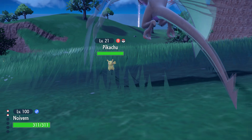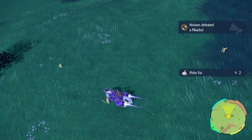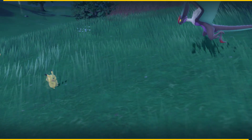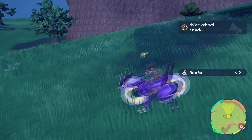However, unlike past games, running away from a wild Pokemon doesn't despawn them, so this method may take a little more awareness and memorization to make sure you're not encountering the same Pikachu over and over again. If you fully optimize this method, it's probably the fastest way to get a Light Ball.